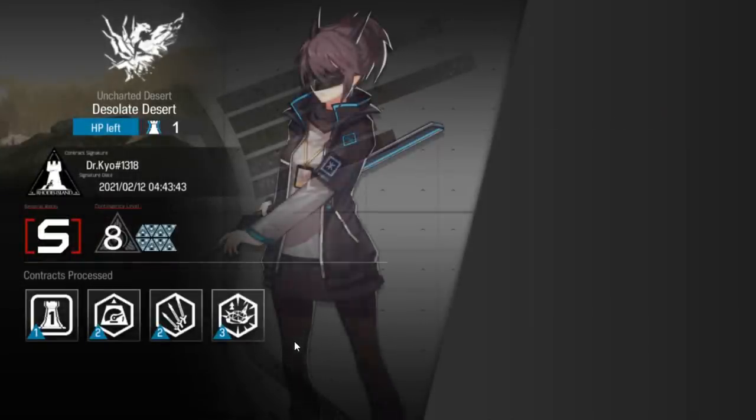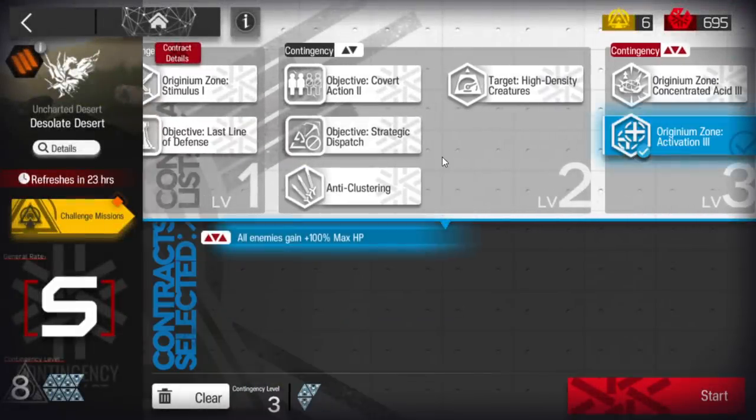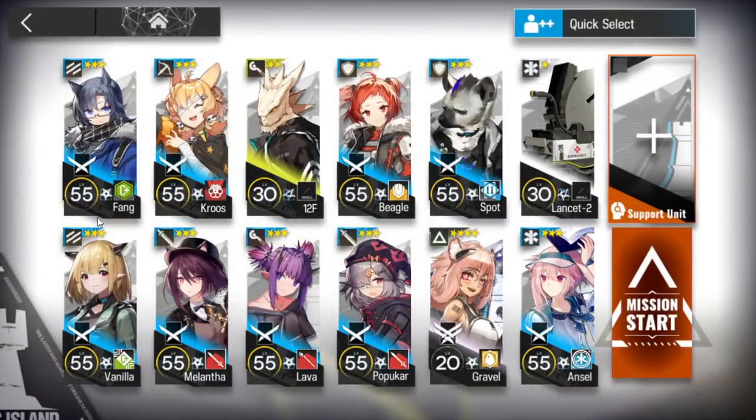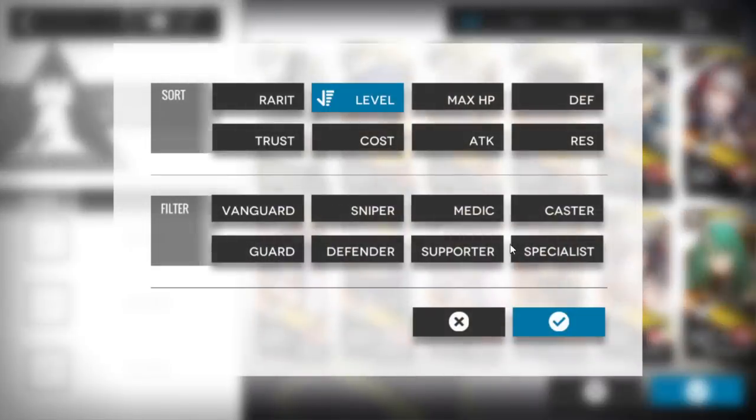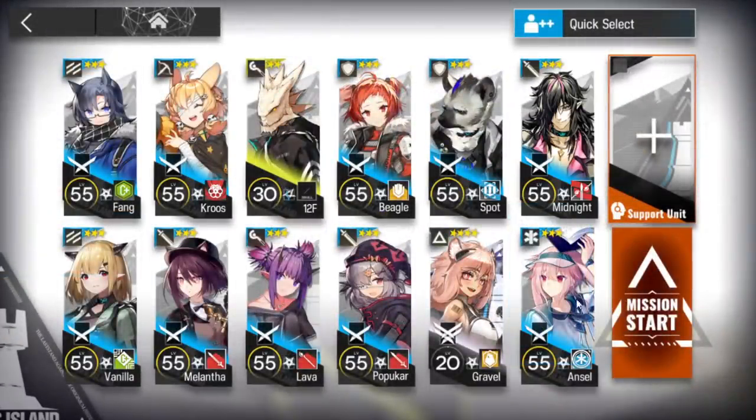Now I will do a small part just to show you how you can clear it, because I guess it's not necessary to make another guide for this. Enemies will get more HP, and our defenders will get more HP and defense. For this one I will use this squad: two vanguards, one sniper, one duelist guard, two AoE casters, one medic defender, one normal defender, one AoE guard, a fast-deploy operator, and one medic.